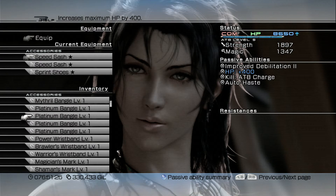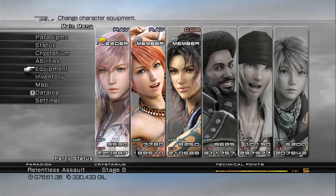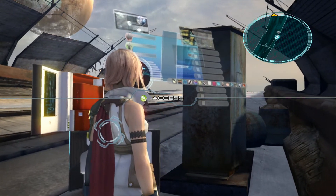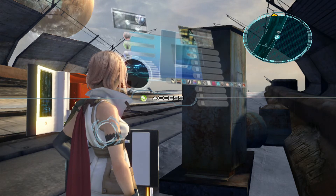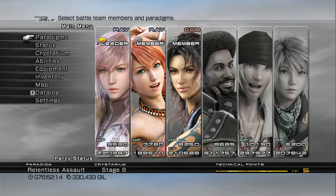If you have any questions about how to get any of these accessories or how to upgrade weapons, check back on my previous episodes where I explain them all in detail. The most important thing is to make sure you've completed Cie'th Stone missions 1 through 34, because once we travel to Cocoon you won't be able to come back to Gran Pulse for a while. The reason I stopped at mission 34 is that everything past that involves the Titan's Trials — and once you start those, it's really hard to back out.